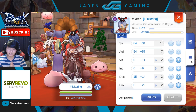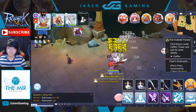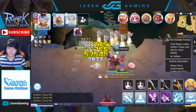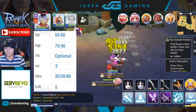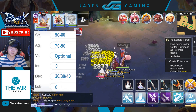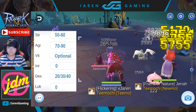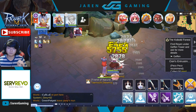For the dagger type build, it relies highly on attack speed since you want to double attack as fast as you can. Getting 300 to 400 attack speed is great when using daggers. Aim for around 70 to 80 agility, strength of around 50 to 60, and around 30 dexterity — prioritizing attack speed, medium strength, and low dex. You can also add some vitality if you want for boss hunts.